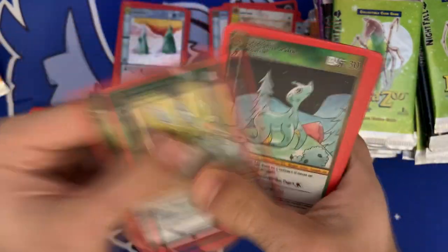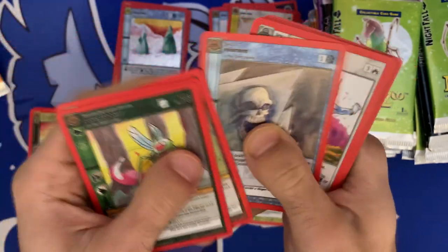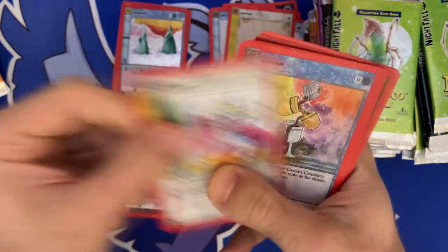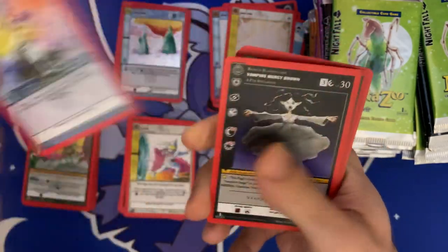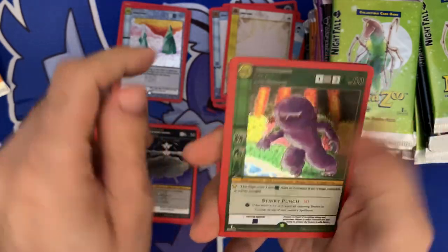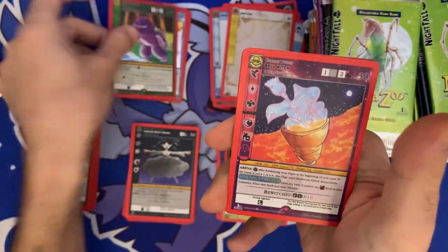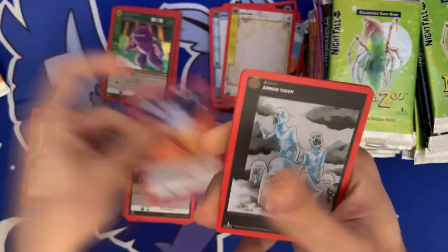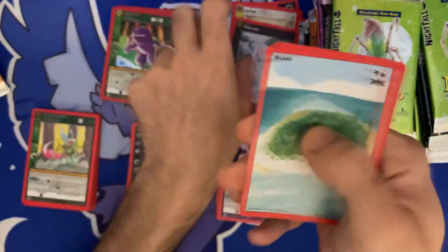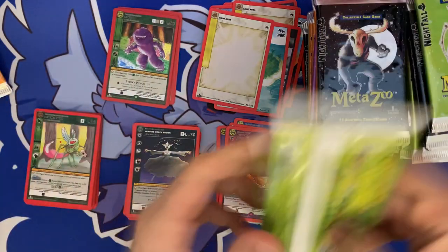We got a lot of packs here so I'm gonna kick it up a notch. Uncommons: Copy Cop, Empire, Mercy Brown again, Momo — holographic, Bell Witch. Rare Zombie token — I really like the Zombie token artwork. Island, White Aura.